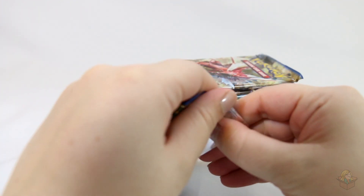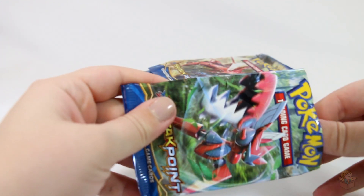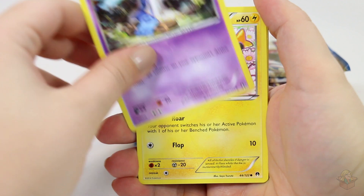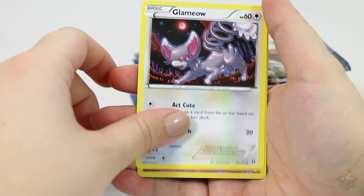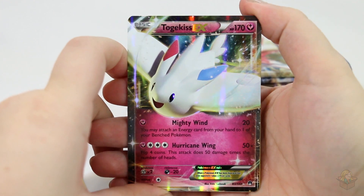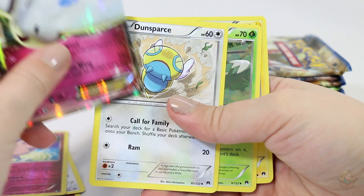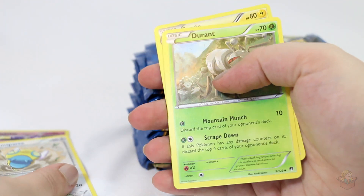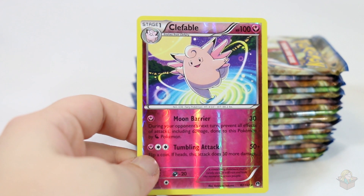Code card. We have a Pancham, Honedge, Shinx — oh, that one's adorable! Spritzy, also cute. Glammeow. Clefable Reverse. Ooh, Togekiss EX! Oh, that's so pretty! And a Dunsparce. I didn't do the card trick — I'm a loser, I was like, we're not at the end of the pack yet. Dunsparce, Durant, and Luxio. I screwed that up, this is my first video I'm filming today, I'm still trying to wake up. And this Reverse Clefable is a rare, so that's pretty good.